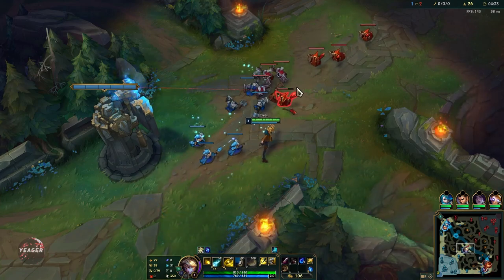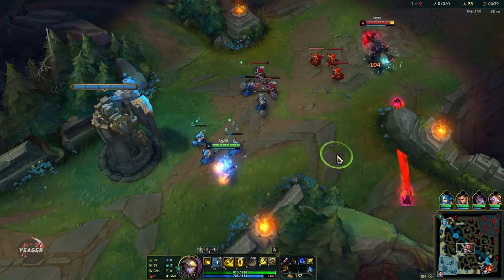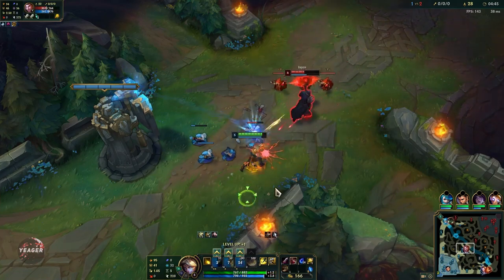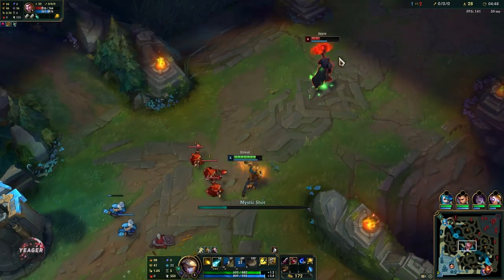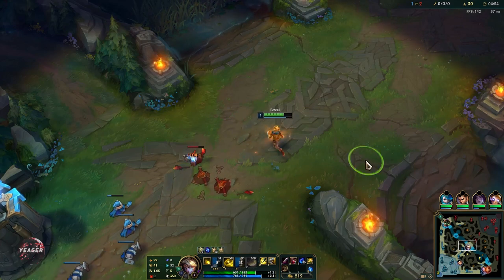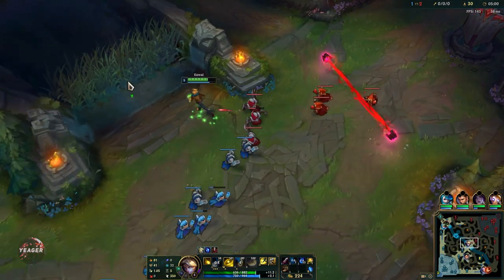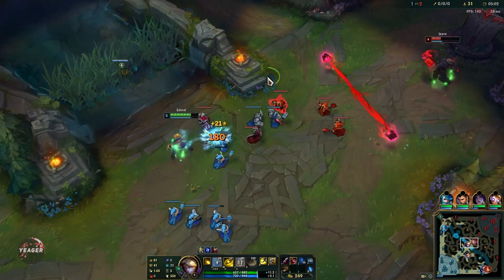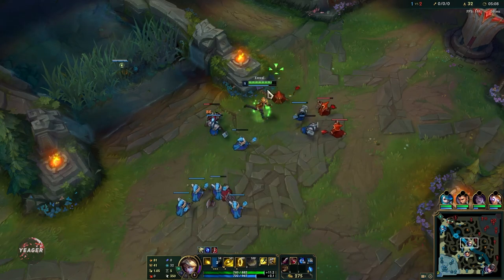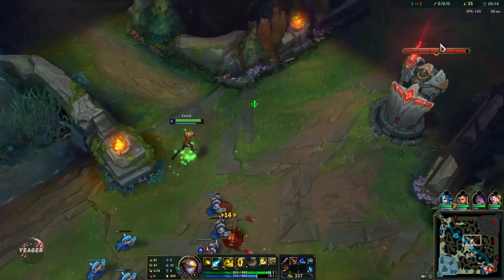When you play him in lane, you try to get a lot of hits with that Q. Remember that it procs your Sheen, but first you want to get that Tear item stacked as soon as possible. You don't really want to start with it unless you're playing in a really safe lane - like against long range mages who just stay back and farm. But if you play against assassins or something like a Jayce who has really high kill pressure, then you go for Doran's Blade.